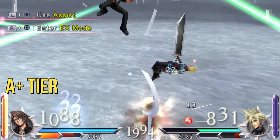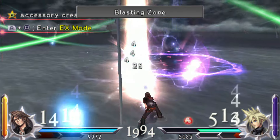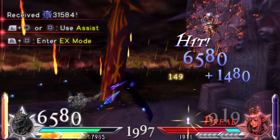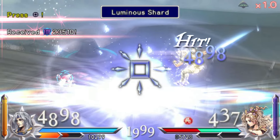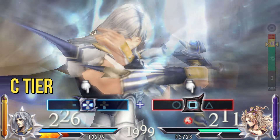Even though he has two new HP attacks that can help him transform between Dark Knight and Paladin, Cecil still isn't decent and doesn't have many favorable matchups. He is a little better than he was last game, but still bottom at C tier.